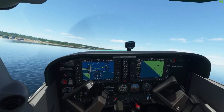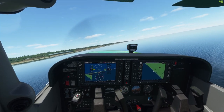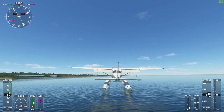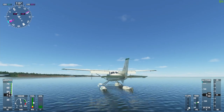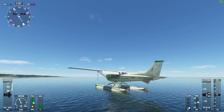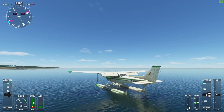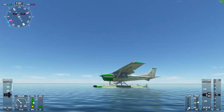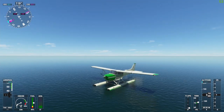We're dropping height fast. I'm just gonna land in third person to show you if it is smooth or not. I'm at 48 knots. This is a smooth touchdown, but for some reason the plane is just very bumpy. Now it's stable. Now it looks like it's on water. So this was landing on water with the amphibious Cessna 172.